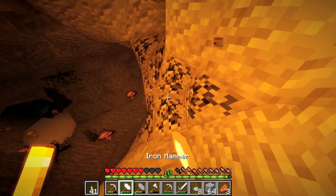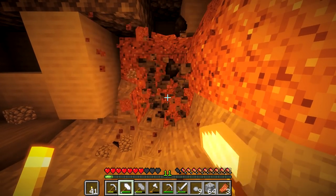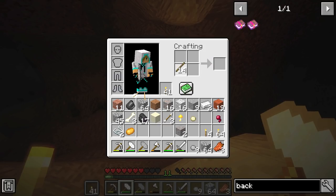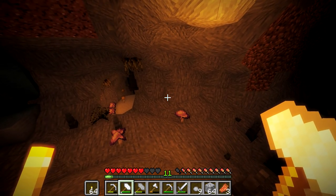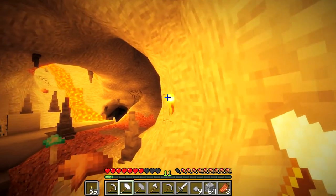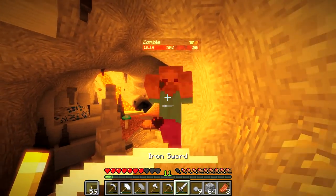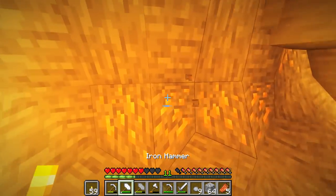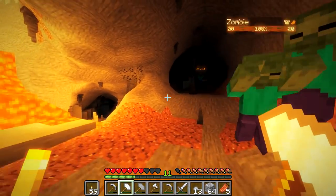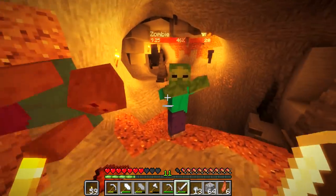I was not planning on this cave system being so big — I was going to do a strip mine. But I don't see a point in doing a strip mine when we have a huge cave right here. We have so much coal, I think we'll be okay for a while as far as torches go. Let's light up this cave a little bit so you guys can see. I tried to add a darkness corrector preset in my editing software, so hopefully that helps.